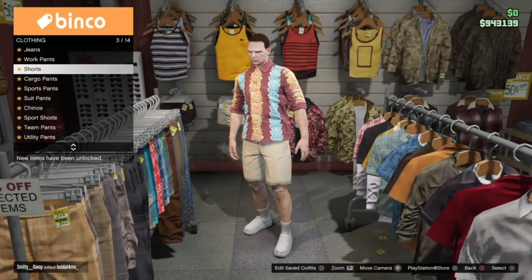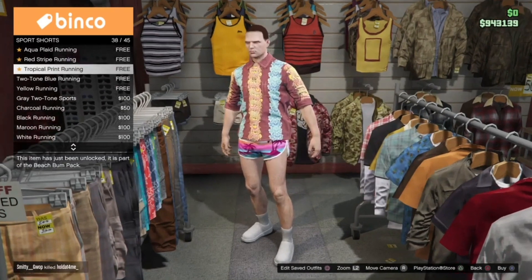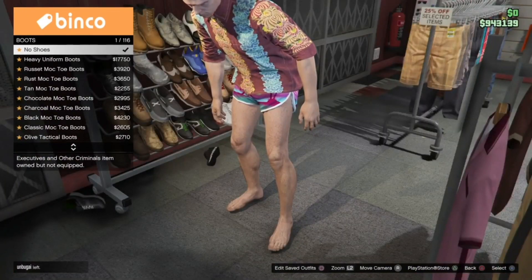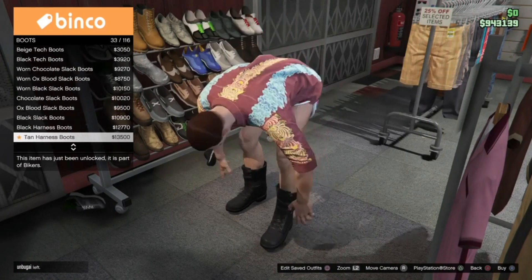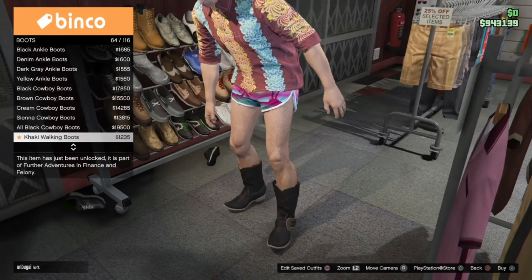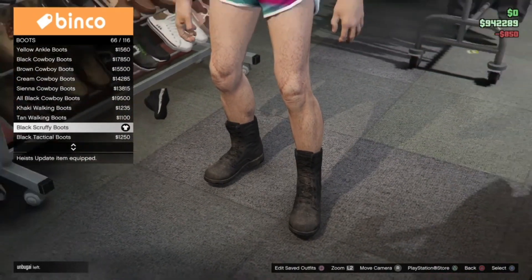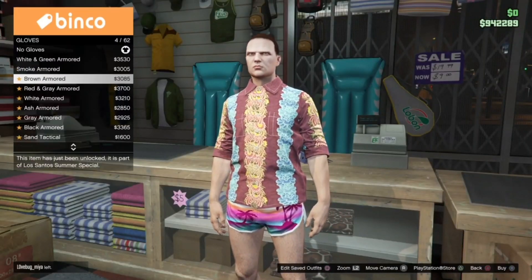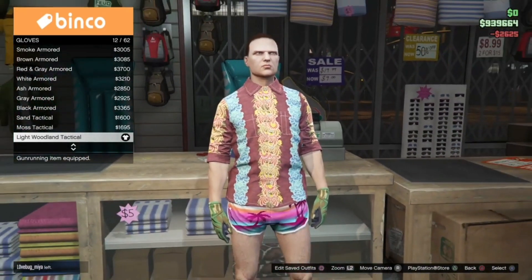Now go into the pants section and go to sports shorts, and buy the tropical print running shorts, which is number 38. Then head into shoes, go to boots, and buy the black scarfie boots, which is number 66 — this will give us the black skate shoes. Then go into accessories, over to gloves, and buy the light wool and tactical gloves, which is number 12.